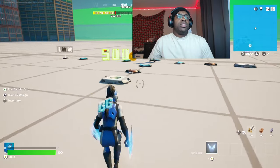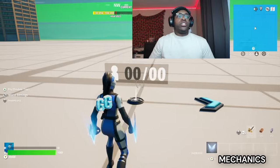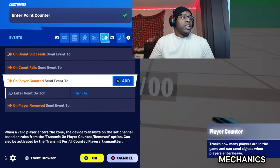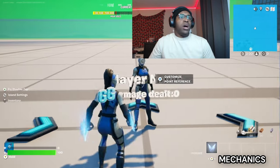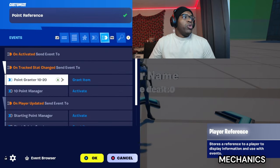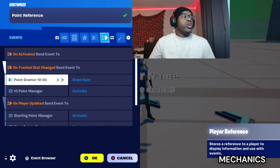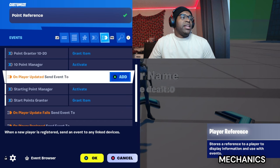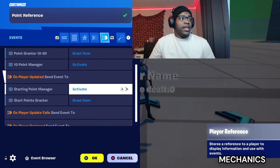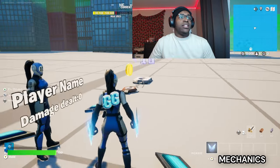Let's connect this up before we duplicate it. In the inter point counter, on player counted, send event to inter point switch. In the point reference, on track stat change, send event to point grantor 10 through 20 and grant item. Send event to 10 point manager, activate. On player updated, send event to starting point manager, activate. On the starting points grantor, grant item.